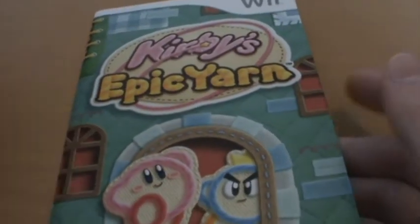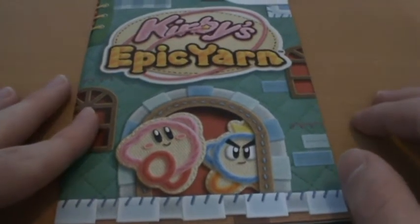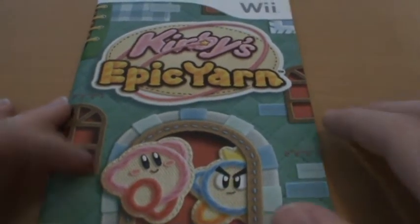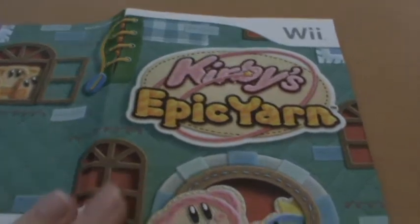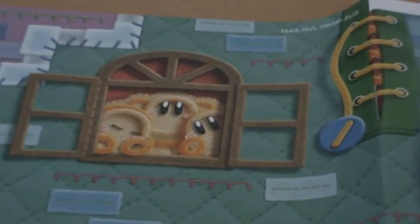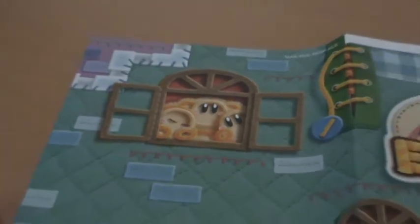Of course we get our manual, which is in full colour and is quite nice. On the front we actually get some unique imagery — Kirby and Prince Puff popping out from behind a doorway, with more of that great texture and style. But if we flip it out, we can see that we actually get the full house. There's a little thing here that you could rip open in the game, and you get a very cute family of yarn-based Waddle Dees huddling together in a window — so it's kind of adorable.